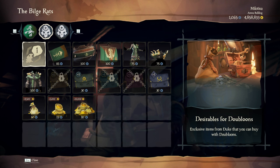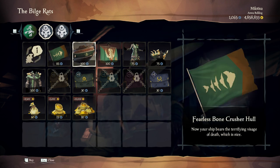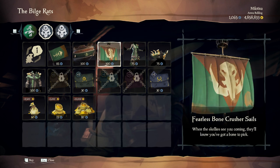Let's see what he's got his hands on this time. As you can see, Duke has a lot of Fearless Bonecrusher items this time. He has ship cosmetics like the flag, hull, and sails. You can also buy the Fearless Bonecrusher dress, hat, and jacket.